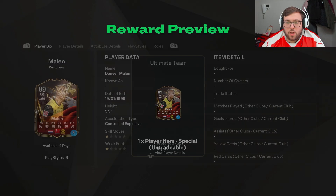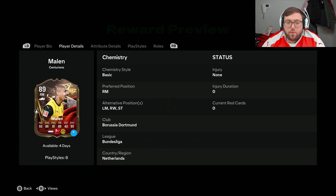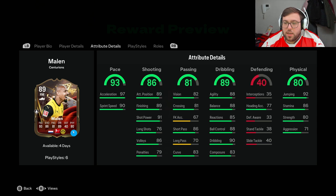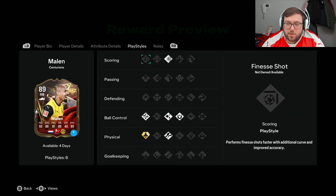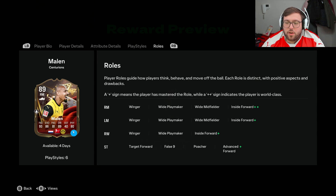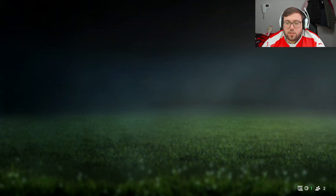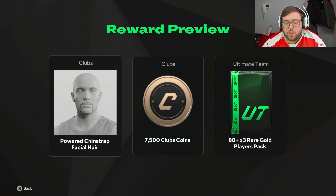Next up we have Marlon — four-star four-star, 93 pace, 86 shooting, 81 passing, 89 dribbling, 80 physical. Again a four-day loan, plays left mid, right wing, striker, and right mid. Great card — incredible pace, incredible shooting, good agility and balance, good stamina. He's five foot nine, so the jumping is pretty irrelevant. He has the Quick Step plus play style and Inside Forward plus-plus. A lot of people use his normal card, so probably they'll go for him over Grealish — I'll probably go for Grealish, but I'll try both.